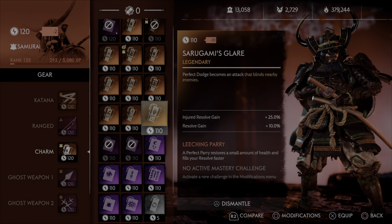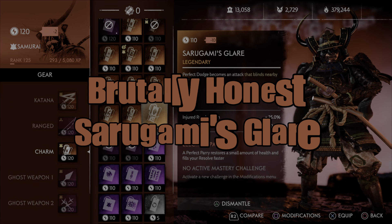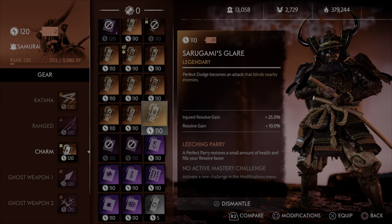What's going on guys, Eternal Win back with another episode of Brutally Honest, and today we are going to cover the Sadugami's Glare. Now this particular legendary, as it states on the card, on a perfect dodge it becomes an attack that blinds nearby enemies.